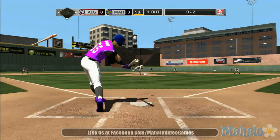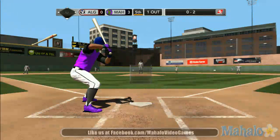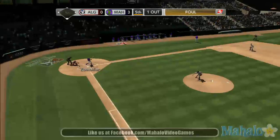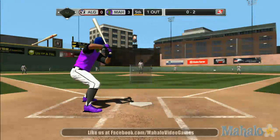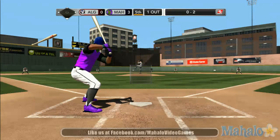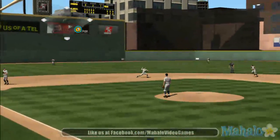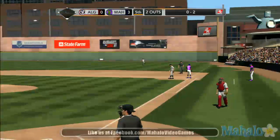He delivers. Fouled off. And he fouls off another one. Anytime you're down 0-2, the bottom line is you want to be able to cover the whole plate. You can't look inside, you can't look outside. Smashes that one towards the shortstop, and he throws to first in time. Out number two.